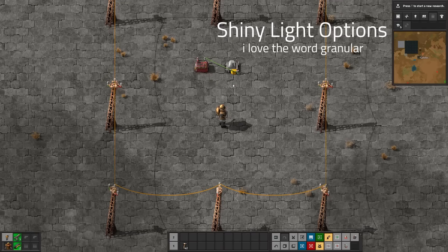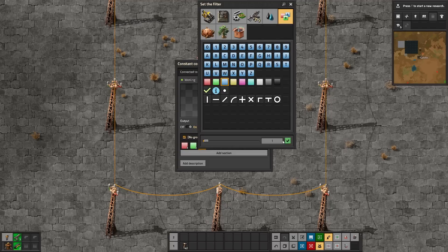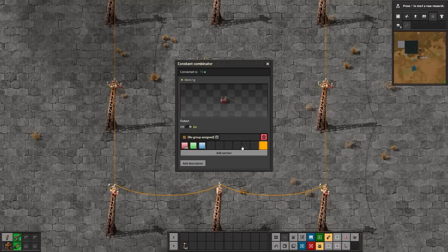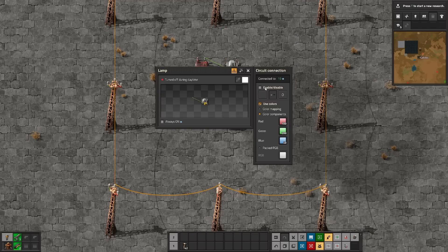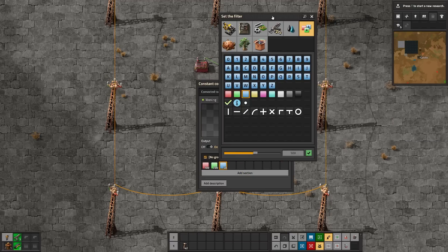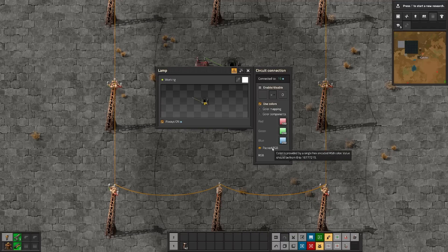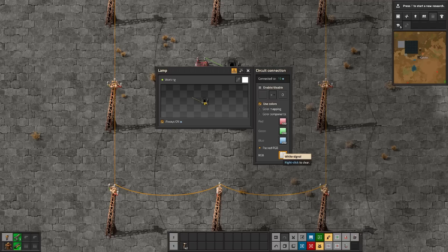Another fun detail is now we have much more granular control over the colors lamps have. I can click 'use colors,' then go down to 'color components,' and now it'll take a red, green, and blue signal and put those together into some sort of shade. Each one of those circuit signals should be between 0 and 255. So if I set red to 100, green to 200, and blue to 50, and set the lamp to always on, I get this particular shade, which changes as I change the values. I can also do a packed RGB - give it a single value between 0 and 16,777,215 on the white signal and it will tint accordingly.